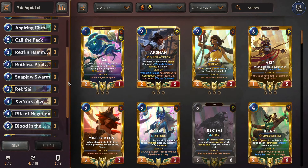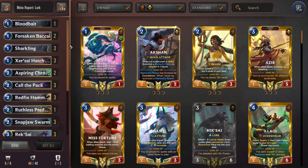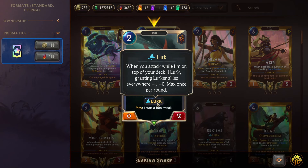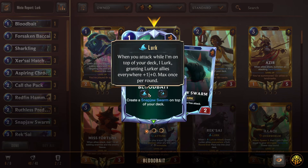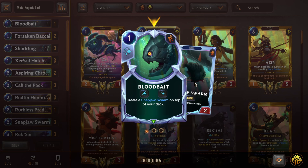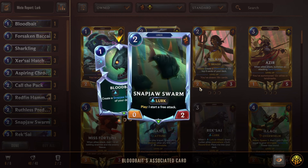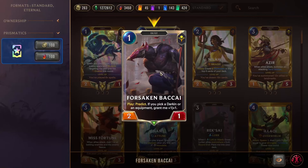This is the basic list that comes up on Runeterra AR — the one most people are playing. The main theme of the deck is to attack every single turn you can, ideally also getting Snap Jaw Swarm on defense turns, so you ramp Lurk and have really strong fish. We have Blood Bait, which is a Lurk spell — super nice for consistency — and it lets us put Snap Jaw Swarm on top of our deck. Use Blood Bait on attack turns so we can do Snap Jaw Swarm on the following turn.